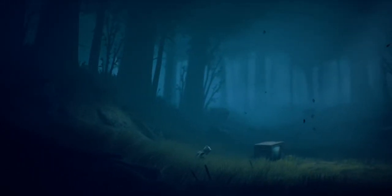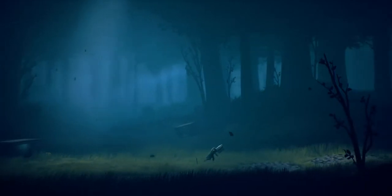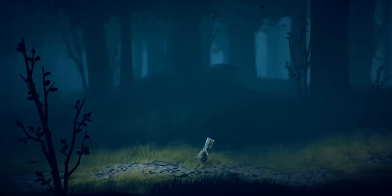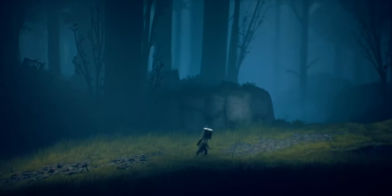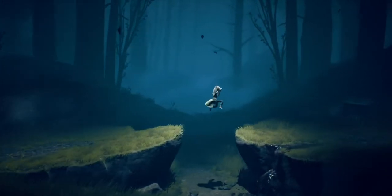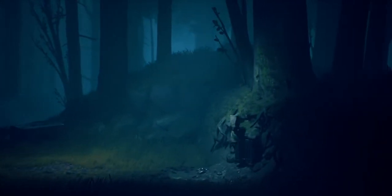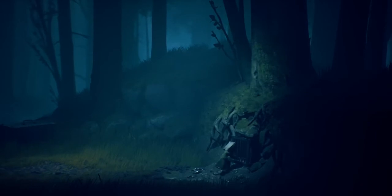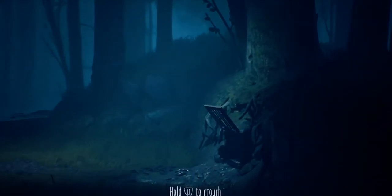I can crouch with left trigger; right trigger doesn't seem to do anything. A jumps, X sprints, B doesn't seem to do anything. The bumpers are just duplicates for what the trigger was doing. Let's run — holding down X and trucking it. Right trigger grabs. Oh yeah, it was left trigger to crouch. This whole time I was waiting for them to give me tutorials, but I just had to experiment and figure it out — I thought they were going old school.